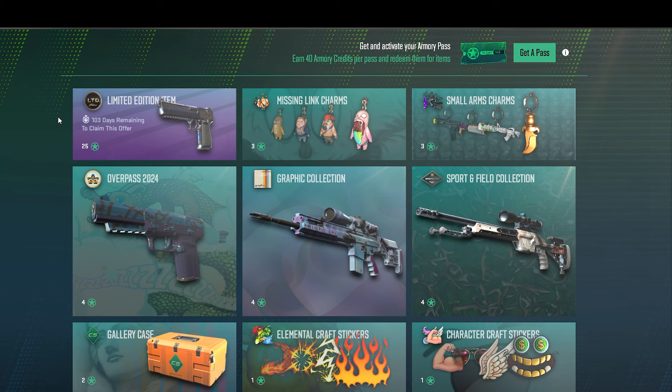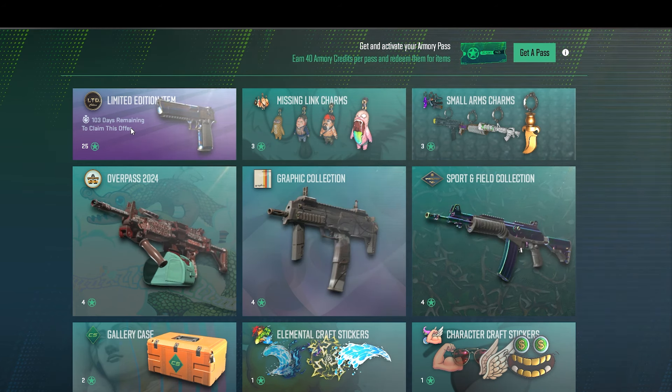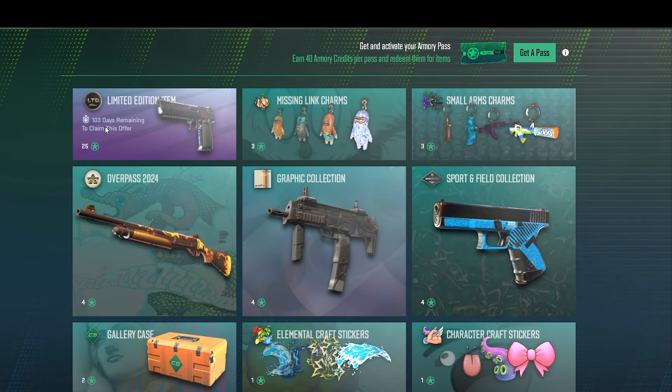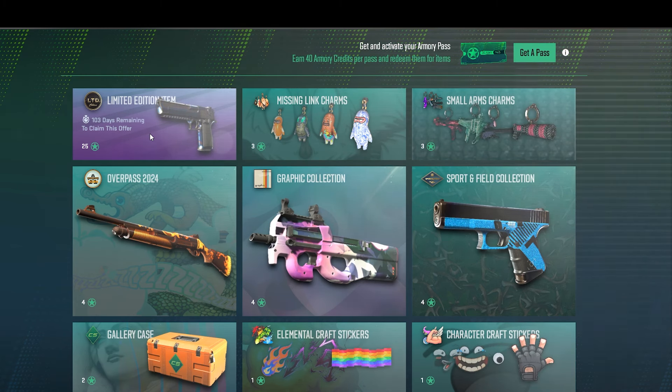In-game it looks exactly like an operation shop. The limited edition item costs 25 stars, and since you can't buy those, they are very limited. It's also only available for 103 days, so they're constantly going to be switching these out. These are going to become rare, valuable items — unless everybody's buying them, but we'll see.